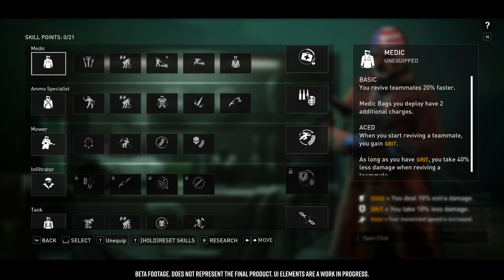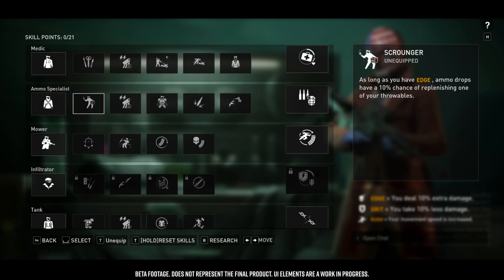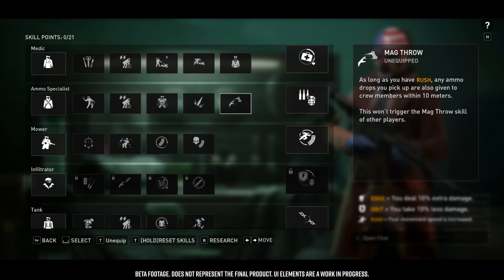With Payday 3, we decided to look at all the parts of Payday 2 and Payday: The Heist and see what we felt worked and what didn't. With skills, we kind of wanted to start with a blank slate. We don't have perk decks or skill trees anymore — we've changed that to skill lines.